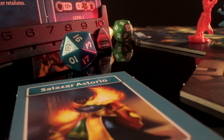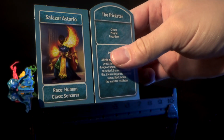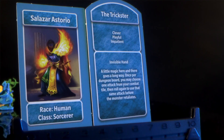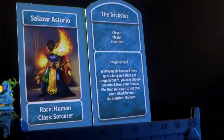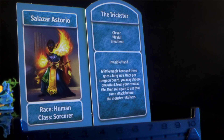First, choose what your hero looks like. Next, choose a personality you like — every character has four to choose from. The top half of the tile describes the personality you choose, and the bottom half describes the special ability you get. These abilities are an extra power you can use during combat to gain an advantage or to help out a friend. You can only use your ability once per dungeon board, so choose wisely.